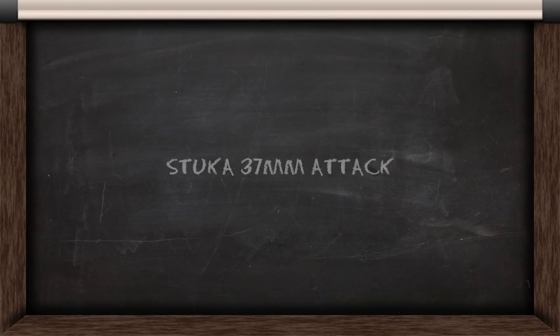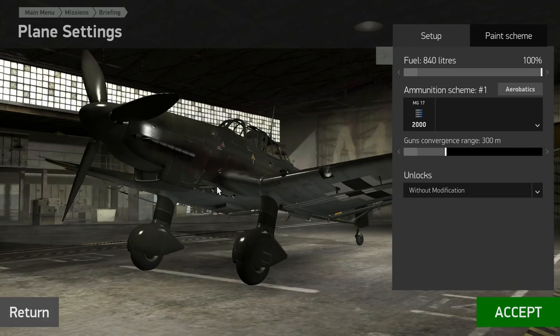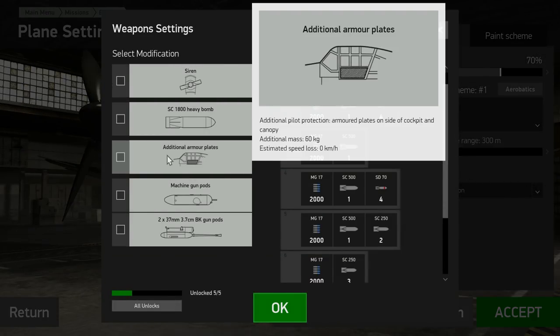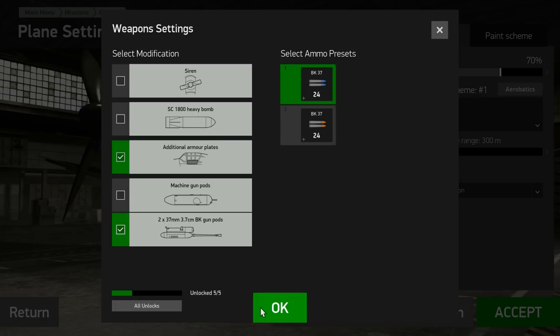Now with some of the basic understanding out of the way, we'll look at a complete Stuka 37mm attack against a convoy. Before we get started, make sure you have the correct loadout. I'm going to set my fuel to around 70% to simulate the fuel burn on the way to a target. Make sure the convergence is set correctly at 300m. Then we're going to adjust our modifications — since I'm going after ground targets, I want to add the extra armour plating, and then select the 37mm gun pods. Since I plan on going after armour targets, I'm going to use armour piercing, which is the blue.